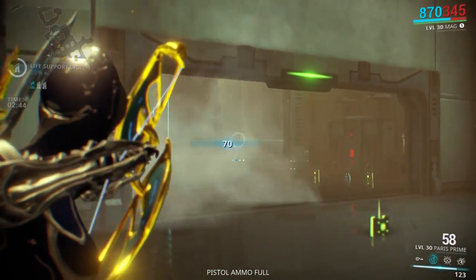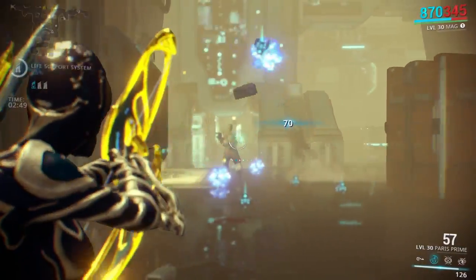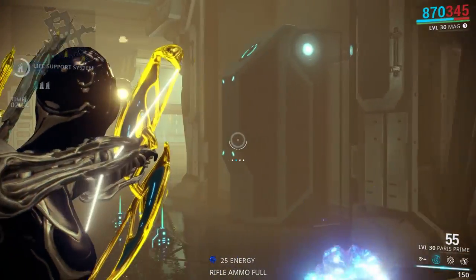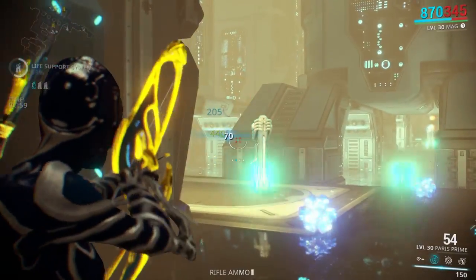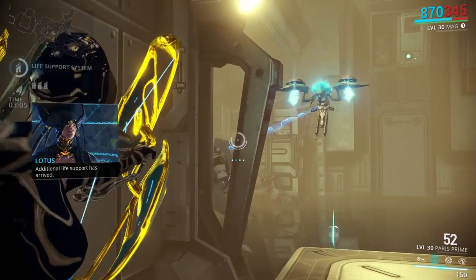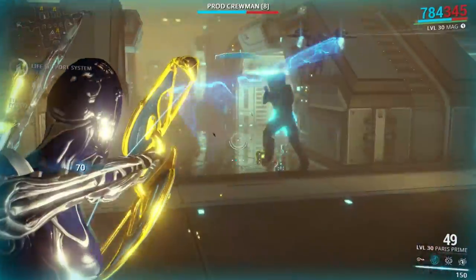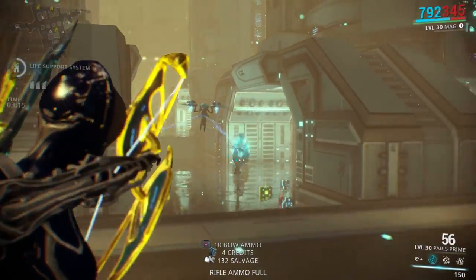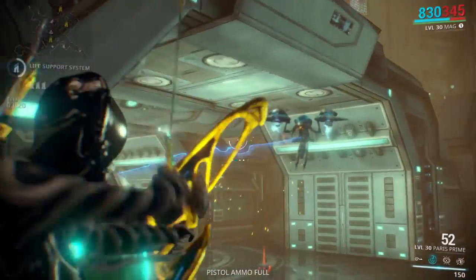I hate those little flying drones, I can't ever hit them with arrows. You also have the ability to wallbang with the Paris Prime. Just something to keep in mind — on thin surfaces like that you can easily just shoot through. I think any mainly puncture weapon can do that, such as the Boltor. I usually run Shred on my Boltor anyway so I like to punch through, but we'll be getting onto that soon enough.